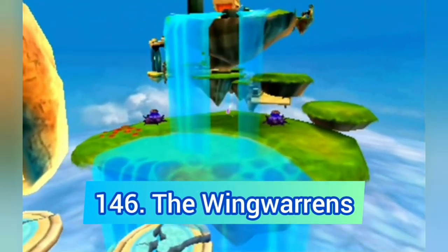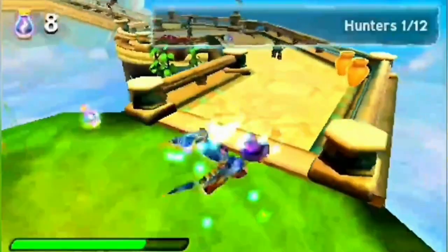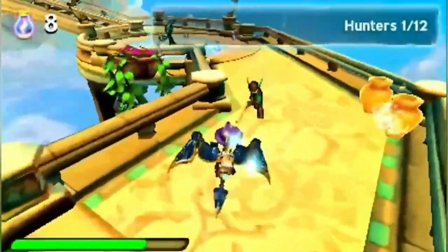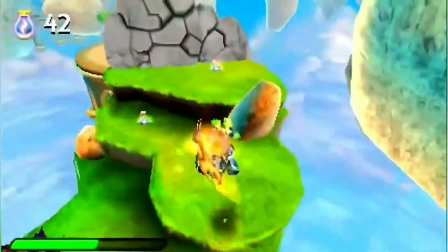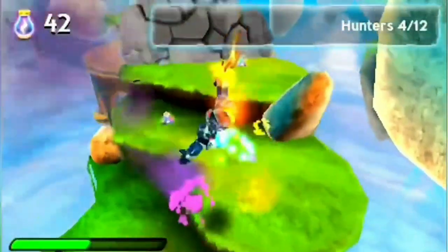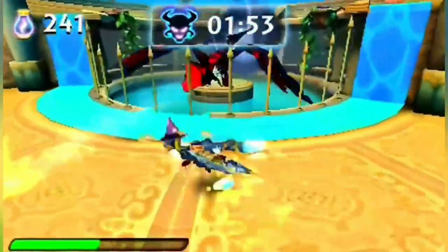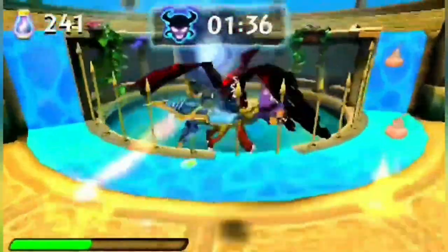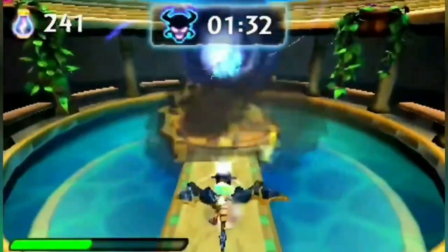The Wing Warrants is another lackluster 3DS level. This is basically Dragonspeak on the DS but so much worse than the actual Dragonspeak. The only cool thing is that we get the Vathek boss fight finally, but you just shoot vases and sheep at him, and it's really disappointing that he never got a good boss fight.